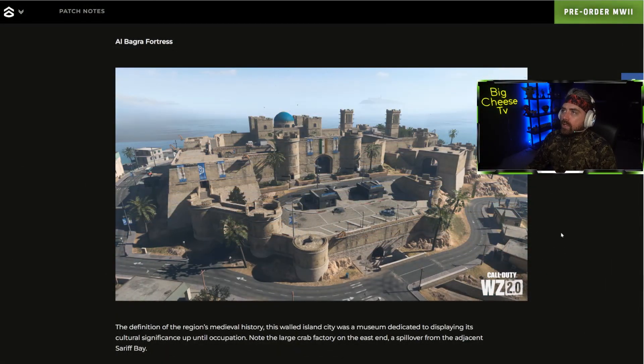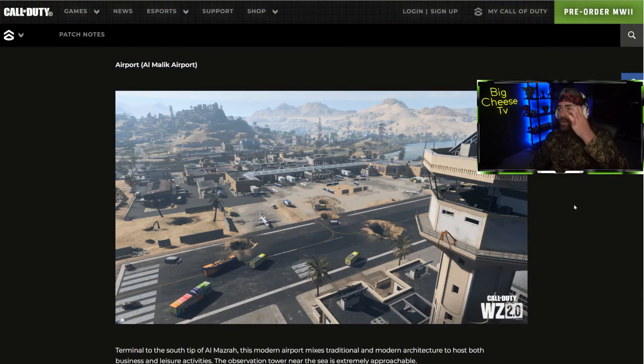Al Bagra Fortress is in my top three locations we've seen so far. It looks a bit like Prison from Verdansk but a lot more widespread. There are rappels all over it — here, there, and on the right — with some sort of city or village surrounding it. The layout and graphics look amazing; there are going to be a lot of fights here. I hope some final circles end here because I love when they end on big buildings. Plenty of rappel access so you won't get caught by the gas easily.